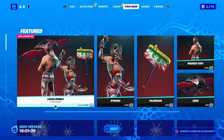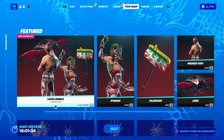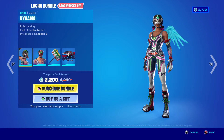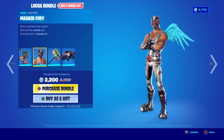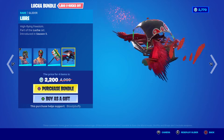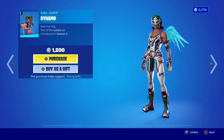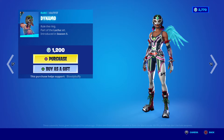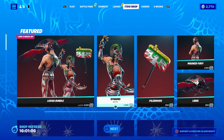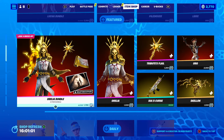Hello! It's Tuesday, March 29th, 2022. The Luca bundle is back after 37 days — we have Dynamo, Masked Fury, the Pile Driver harvesting tool, and the Libra glider. You can buy them separately if you'd like. Why is that one 1200 with no back bling? It should be 800, but even if they were all 800, you're still saving.